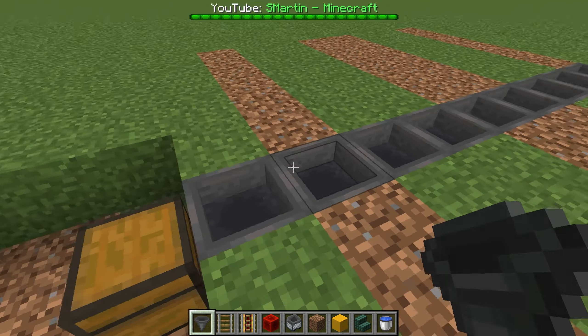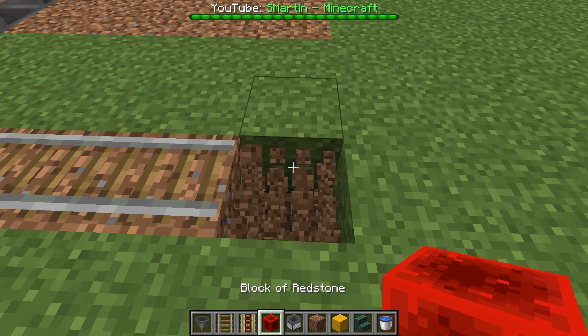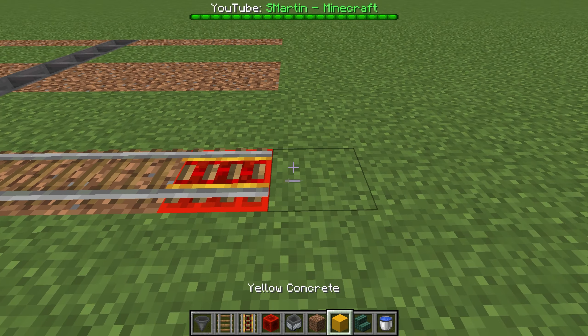The next thing we want to do is place rails like this. At both ends we need a powered rail with a redstone block below and a block.